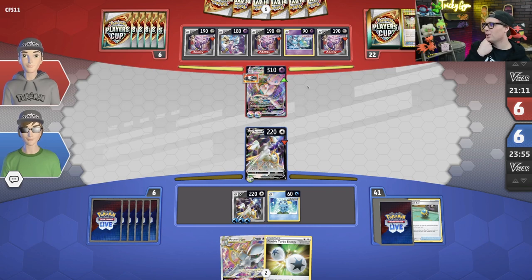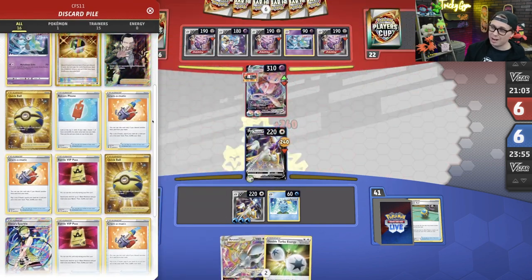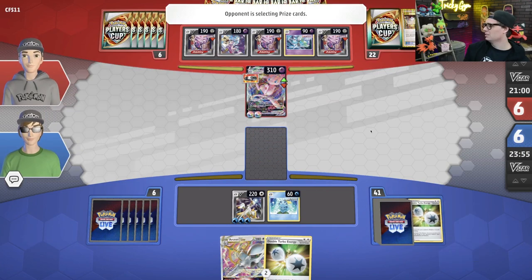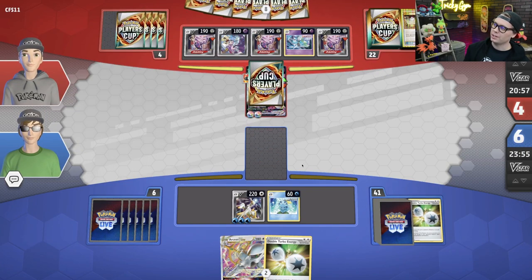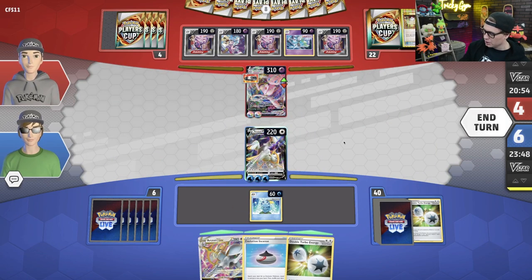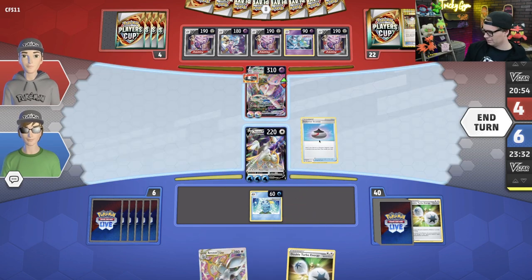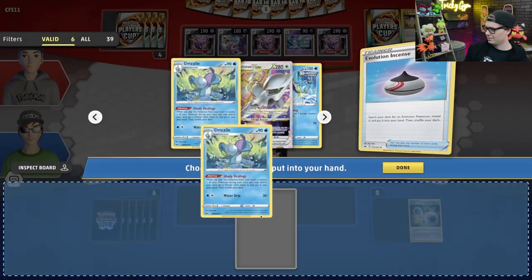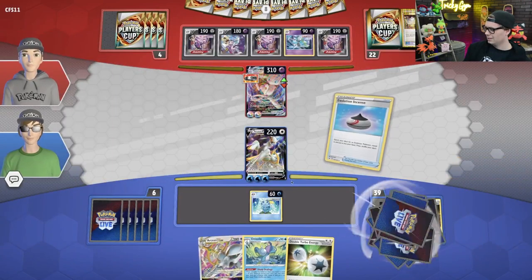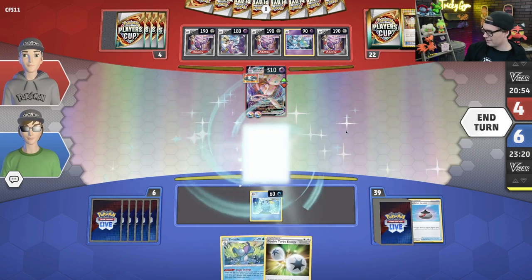The question is, will Charles gust up the benched Arceus with the three Water Energy on it? Two Boss's Orders already down — probably not. So we find the Evolution Incense off the top. I'm going to use Evolution Incense to get the Drizzile, then evolve into Arceus VSTAR. I definitely want to use Marnie Path, so we can use Shady Dealings to go get Marnie.